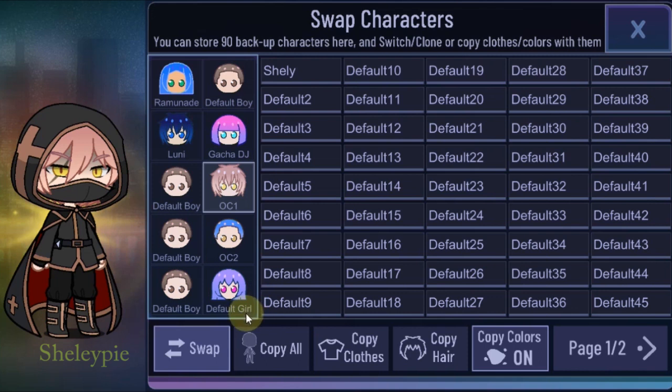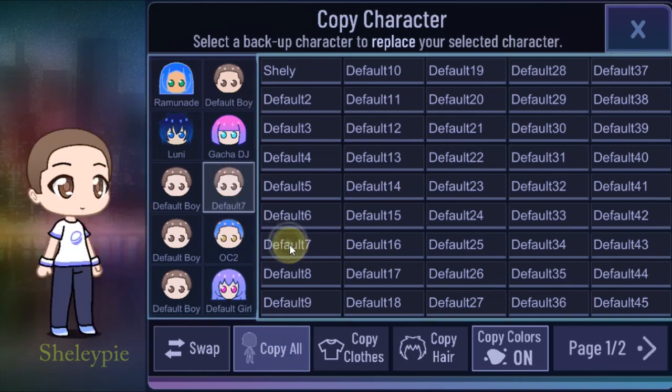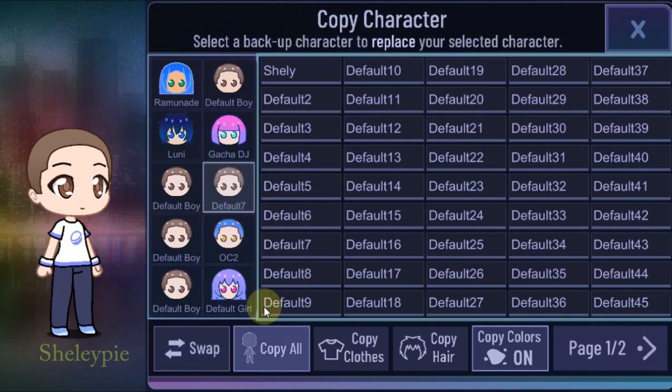In the past, let's say I want to take a character and copy it. So I take OC1 and copy it into, let's say, folder 7 as an example. I click 'Copy All' and go to folder 7. I realized my OC is probably gone because if I click on it and swap, it's gone.